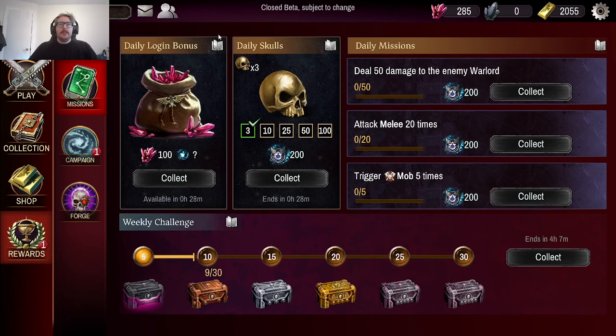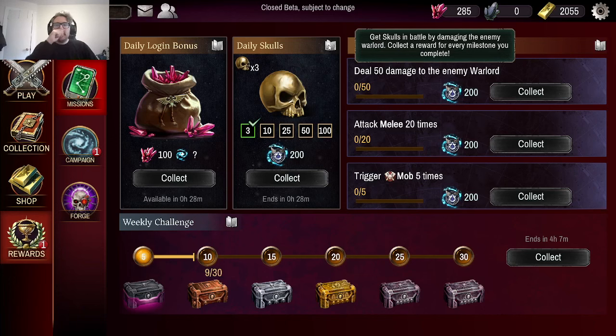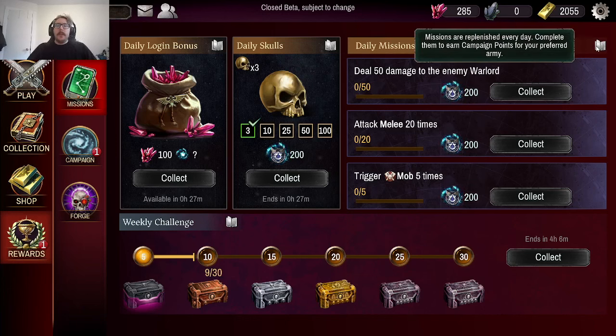They also have these little readable books you can check. For the daily login you're going to get 100 crystals every day — you can throw that into some of those cards. There are also daily skulls: you get skulls in battle by damaging the enemy warlord. I believe it's one skull per 10 damage you do to a warlord. That's the system they engineered so people don't resign matches early — even if you lose but did 20 or 30 damage, you still get those skulls.